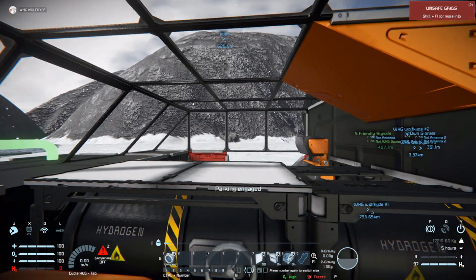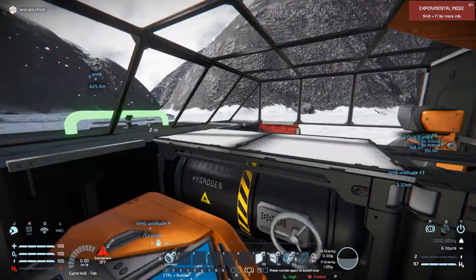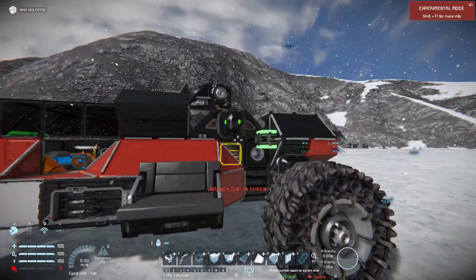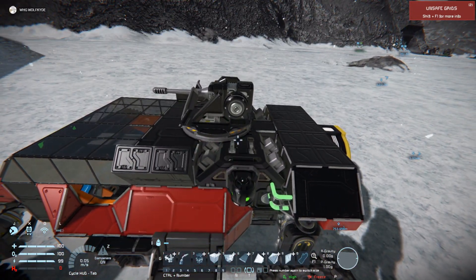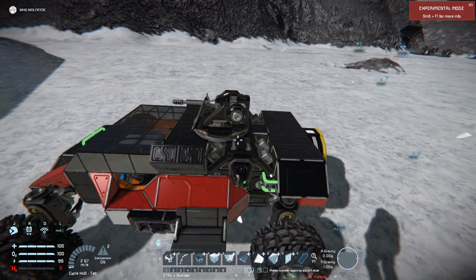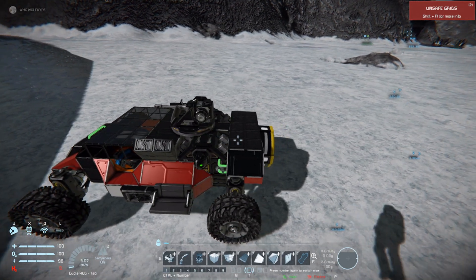It has a nice beautiful windshield. It's got a passenger seat. If you get shot here you'll probably die, but it's more for aesthetics than it is war. It's got a turret on it so you're not completely defenseless. It's powered by two hydrogen engines, has a couple hydrogen tanks, and has four small batteries just to keep it on. The hydrogen engines are actually what pretty much keep this thing alive.